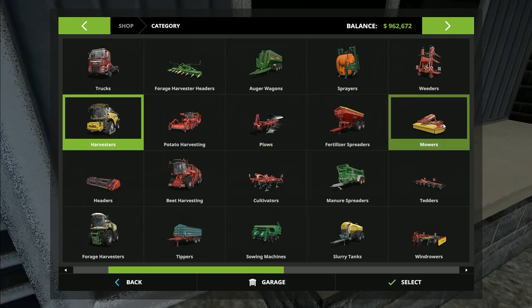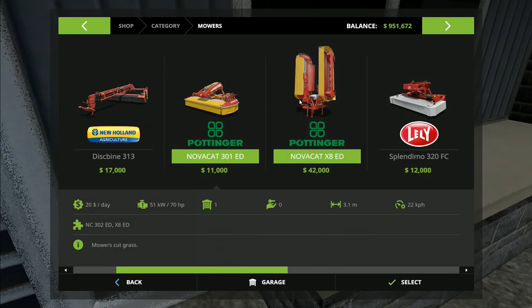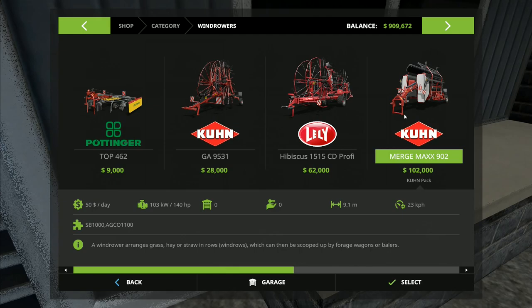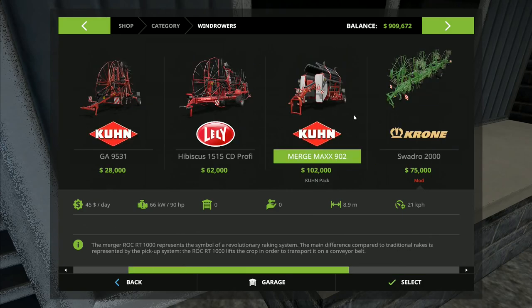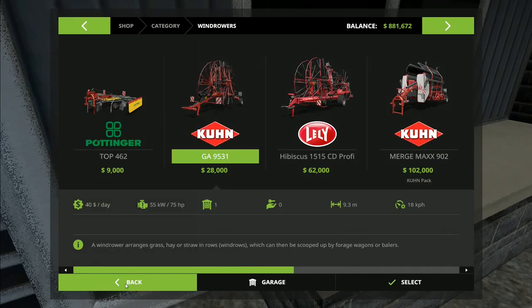Now we want mowers — the set that will work with the reverse drive setup. We're going to buy that one and that one. We also need a rake. I was thinking about the Krone merger, which would be quite interesting at 9.1 meters. But I think we'll leave that for a later date. We'll go for this rake today — it's quite a bit cheaper, and it means we'll be able to buy more sheep early on if we save our money a little.